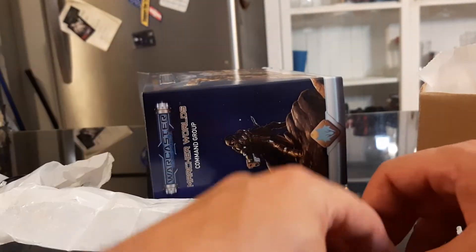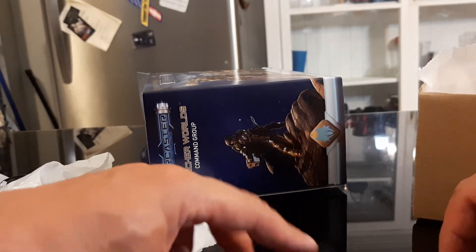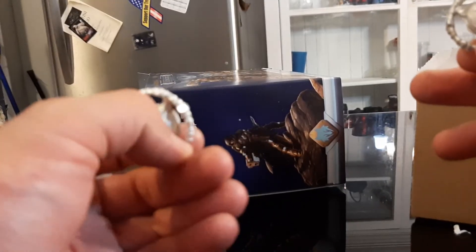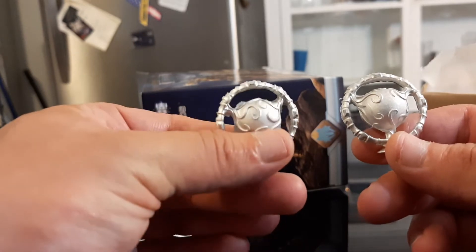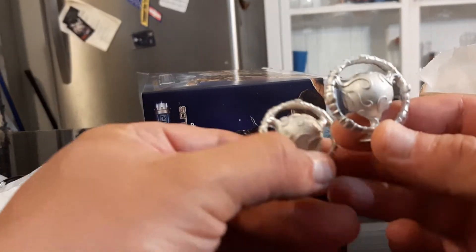Let's see what's in this bag. These are the void gates — the stretch goals. They come on two 30mm bases. These are the upgraded void gates. They were a stretch goal we unlocked. You will not be getting these or that variant solo hunter in this starter set. But here's the void gates.